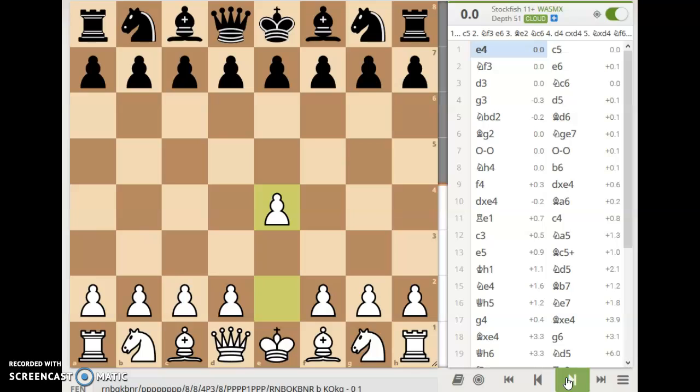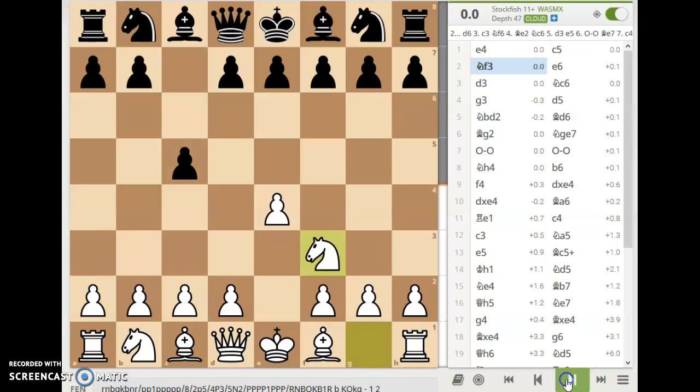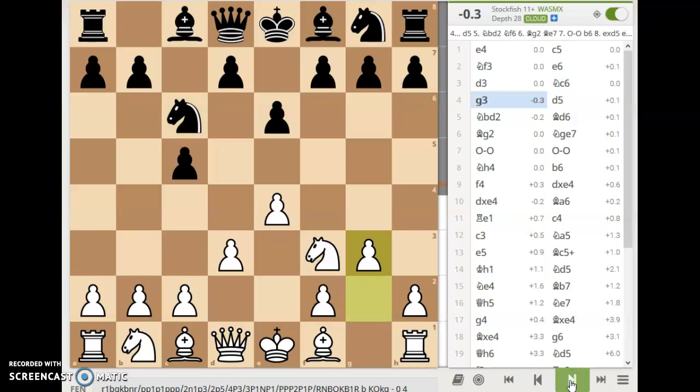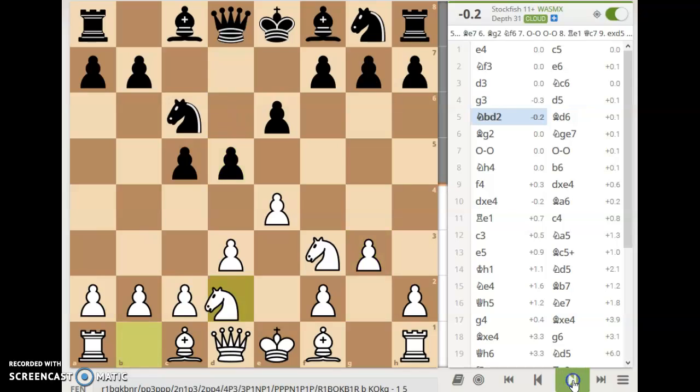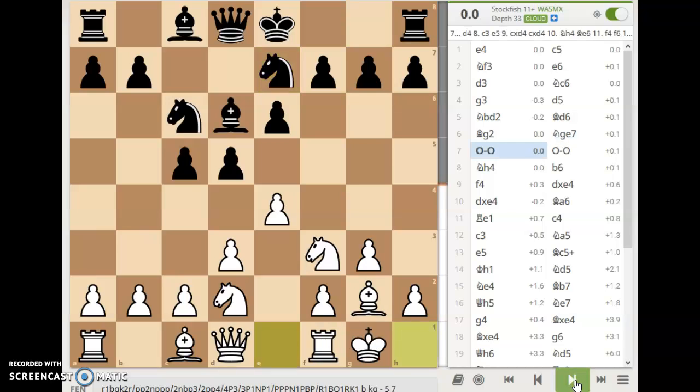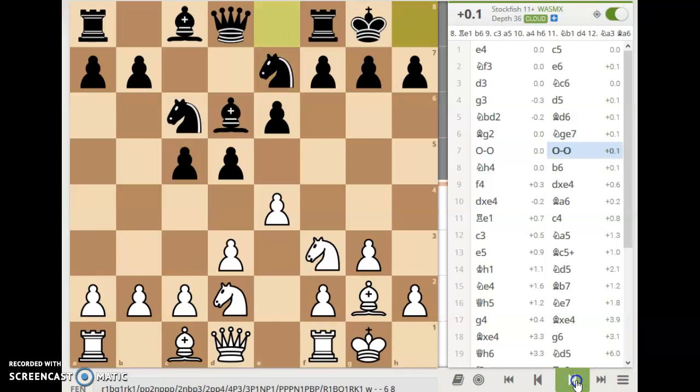Fischer plays e4, as usual, and Ivakov responds with c5 — a Sicilian — and we continue with knight f3, e6, and d3 by Fischer. He steers it into the King's Indian Attack formation. Knight to c6 for black, g3, continuing the King's Indian Attack. Black plays d5, and we have knight b to d2, bishop to d6, bishop to g2, and knight g to e7. Castles for white, castles for black, and here we have knight h4 by white.